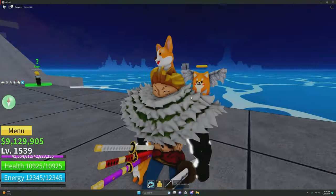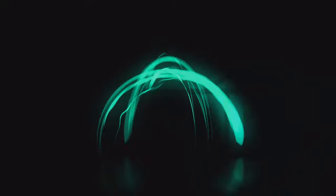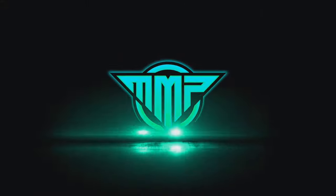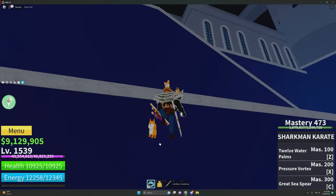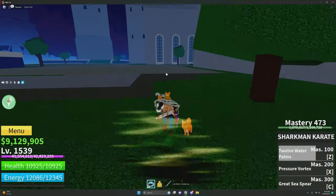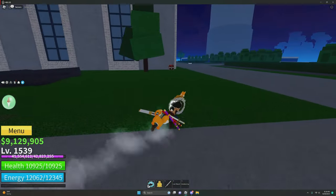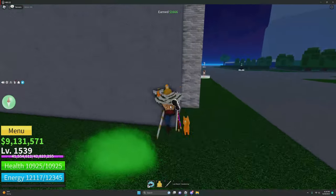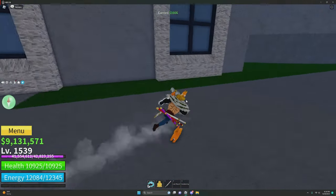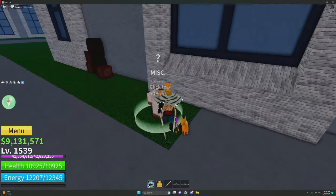Hello everybody, and today I'm going to be showing you how to get any Race V4. First, you want to get a God's Chalice. How you get a God's Chalice is from either opening chests or talking to the elite hunter.